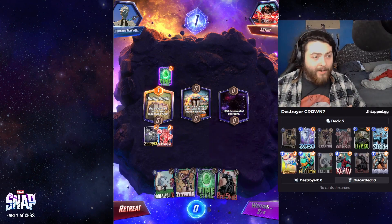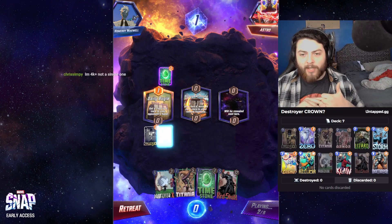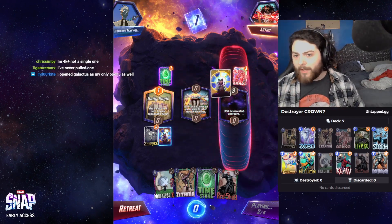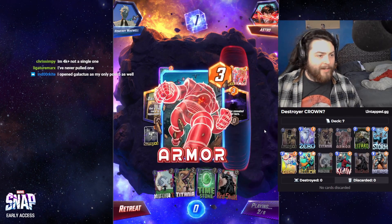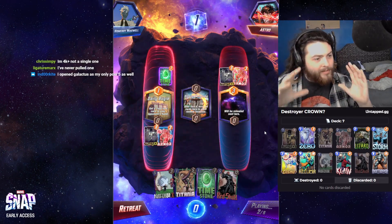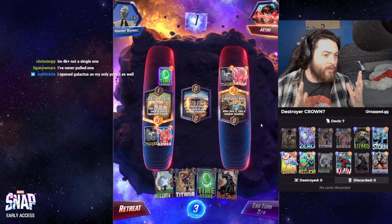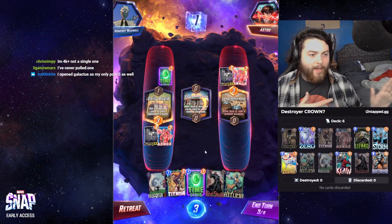You're also really good against Shuri now because of the Cosmo change where you just have your own Cosmo. You have Atuma, Storm, and Professor X — a Tuma doesn't really matter. You have all these tools to disrupt the lane and just lock a lane out. If you Storm early and Professor X, you just win two of the three lanes.